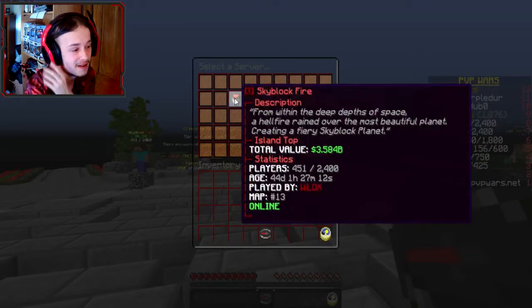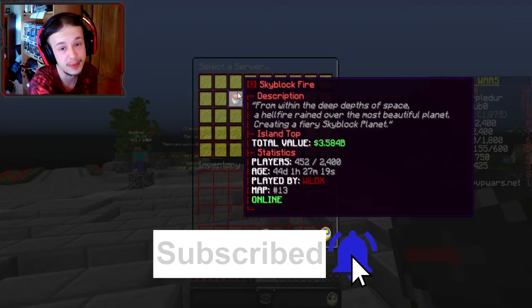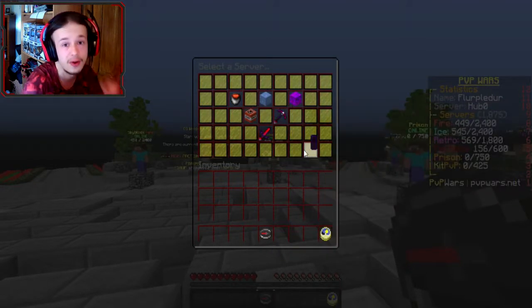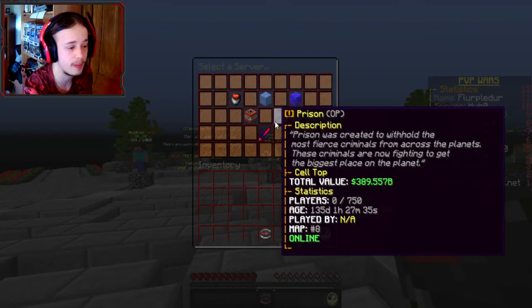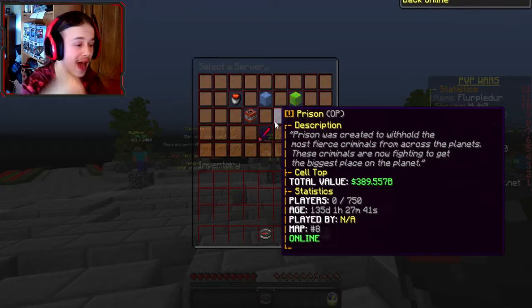There's also Skyblock Ice and Fire, which I've done some stuff on here. I plan on doing just rates and stuff on there randomly in my free time, and I might do giveaways with those if you guys are interested. There's Factions, which we're going to be hopping on today. There's also OP Prisons, which is going to be resetting — I think it's opening on the 26th, so I'll be hopping on that for a series.